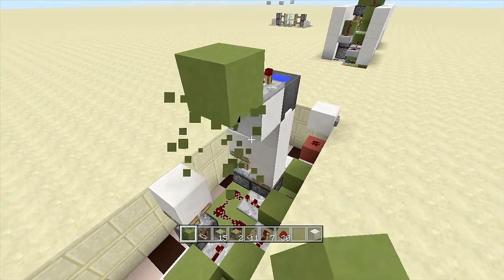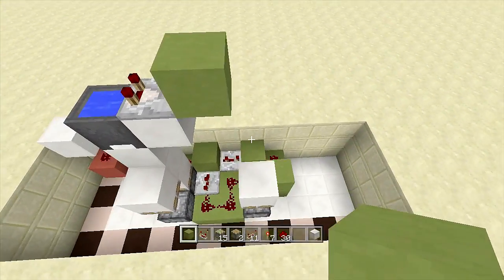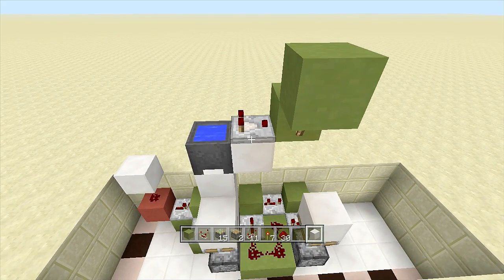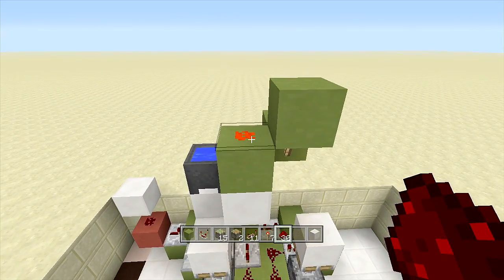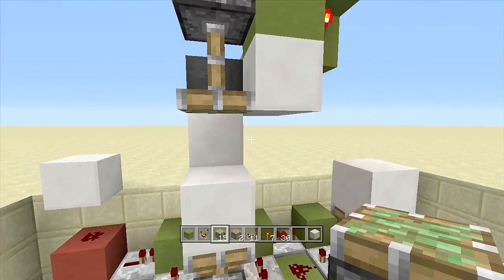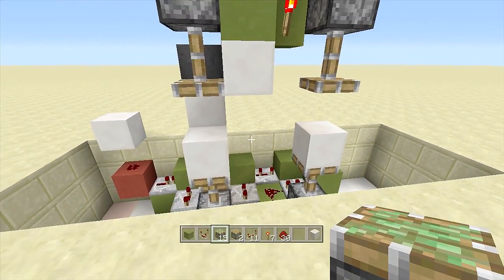Place a block of choice right next to your cauldron, either go into sneak mode or place a block then a block up next to it. Coming out from the cauldron, put a comparator going this way, then put a block in front of the comparator. From the front of the door place a redstone torch here, a block above the torch, a block of choice down right here, then another block up with a piece of redstone dust on top.